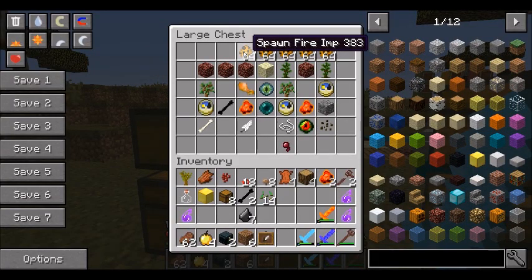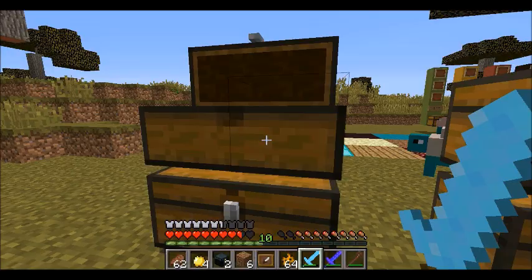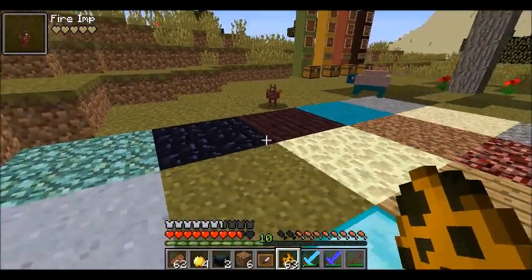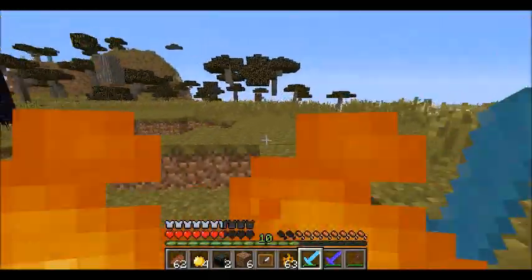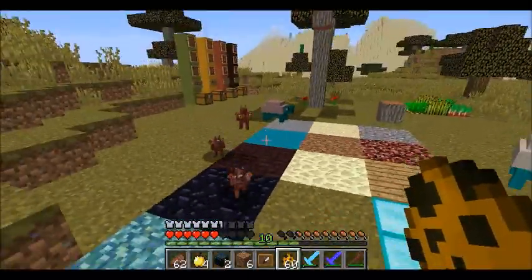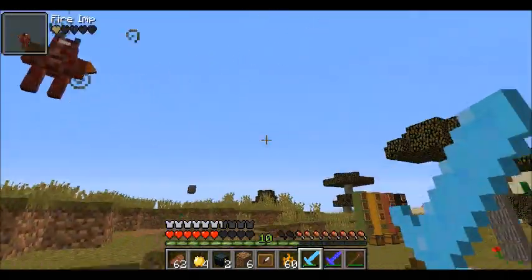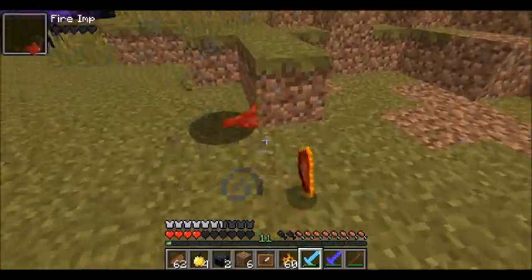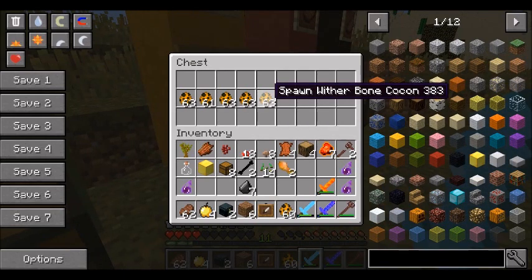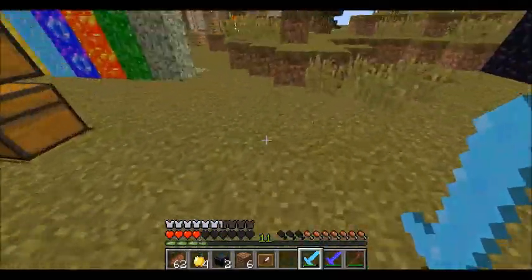The Fire Imp flies a bit and is the only way to get fire imp wings for the demonic trident recipe. It doesn't seem too deadly — it floats but doesn't fly very high, and it doesn't appear to be able to shoot from a distance. It does set you on fire, which is annoying. Thankfully it doesn't have much health. Since it sets things on fire I'll give it 'Discount Steak' status, but I wouldn't rank it as very beefy given its low health and lack of ranged attack.